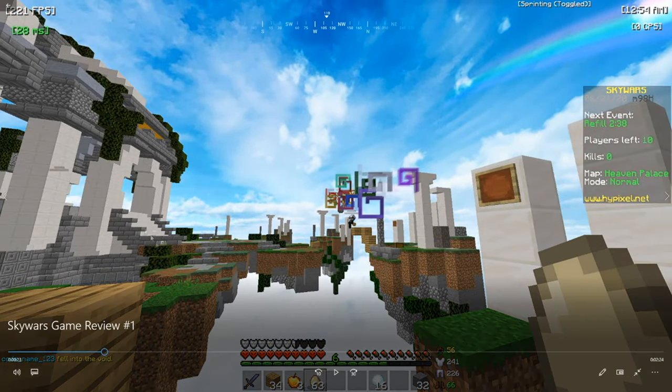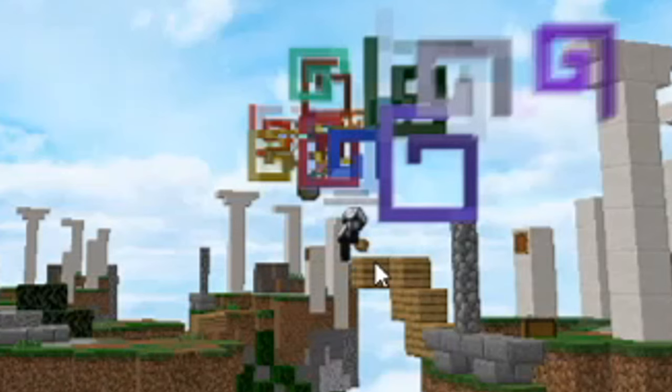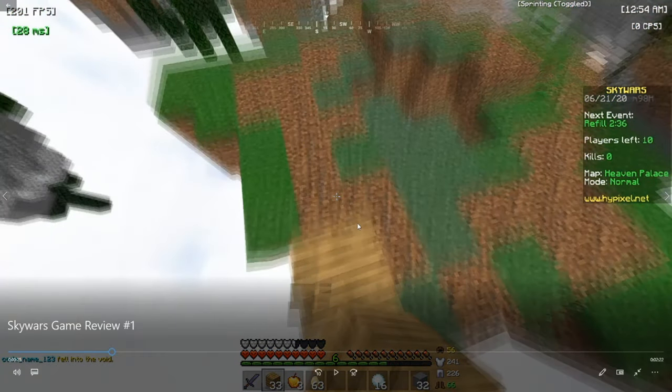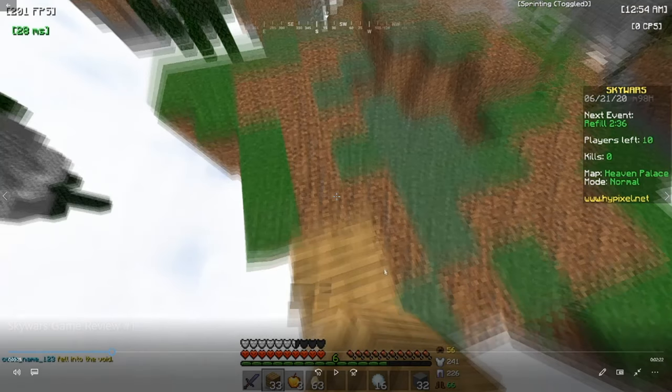Right now I actually jump back so that way someone doesn't egg me off, and I'm trying to egg this other player off as they're standing on their bridge. Because if they get hit off, I actually get regeneration and strength, and I also get a kill which is very important. I didn't manage to hit the player, however, so now I'm just moving on. Notice how I'm placing blocks underneath me — this is to keep some sort of elevation momentum while I'm jumping.